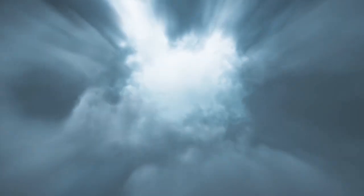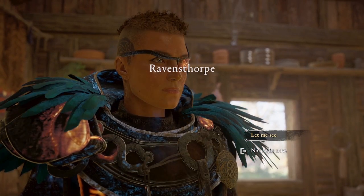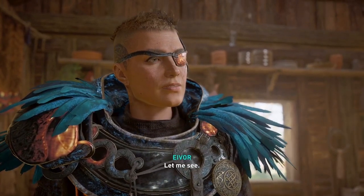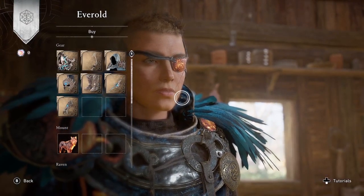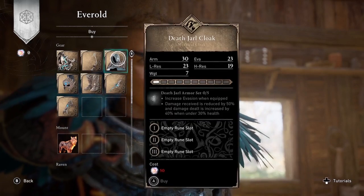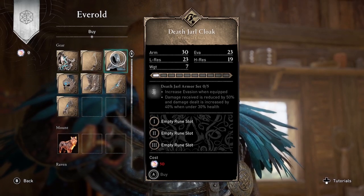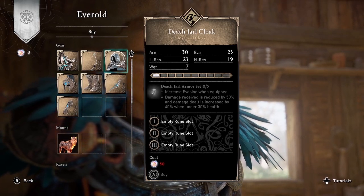Once you've left Niflheim and returned to your settlement, you'll have an option to talk to Everald and see what he has created. That is how you access the rewards for the Forgotten Saga — you'll have the opportunity to buy new armor and weapons using a currency you collect in the Forgotten Saga. So he's basically your vendor. When he asks, if you say 'let me see,' right after you wake up, he'll show you what's available to purchase: new armor, weapons, a mount, and some settlement cosmetics.